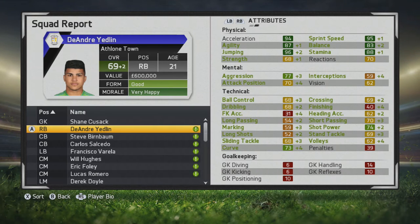In the first season, he's up to 69 — basically improvements across the board, even to his physical stats. You can see nice improvements to his technical stats as well: curve, shot power going up, and some respectable additions to his crossing and dribbling ball control as well.